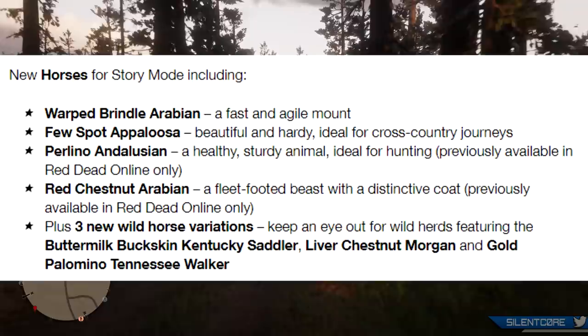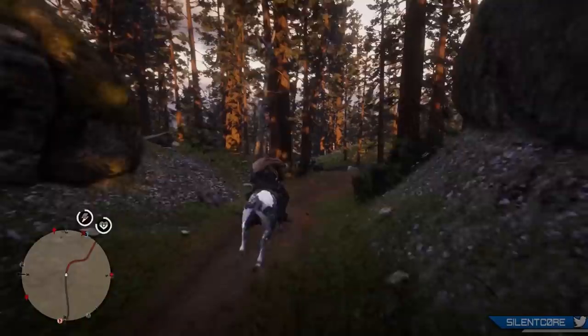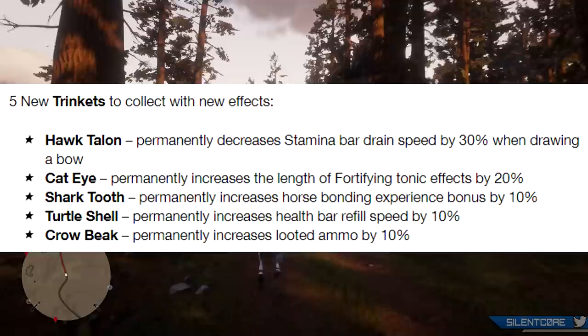There's a new mission added called To the Ends of the Earth, where you collect requested herbs for a range of rewards. There are also 5 new trinkets added to story mode with new effects: the Hawk Talon, the Cat Eye, the Shark Tooth, the Turtle Shell, and the Crow Beak.